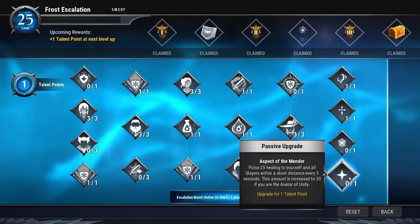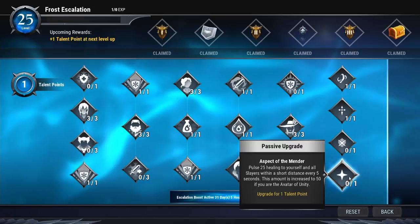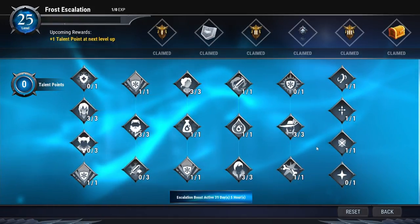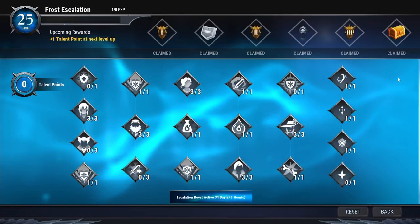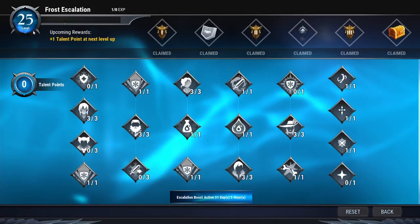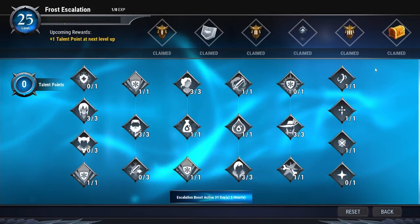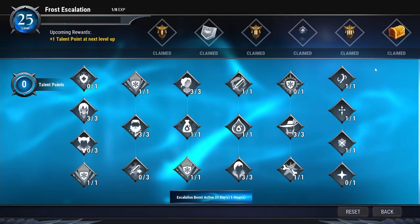Aspect of the Mender is not advisable to get, so skip to Aspect of the Scout. Also make sure your Frost Escalation level is at least level 20, ideally level 25, to unlock the power boost tree. That's it for the builds and the talent tree guide — thanks for watching and have a good day!